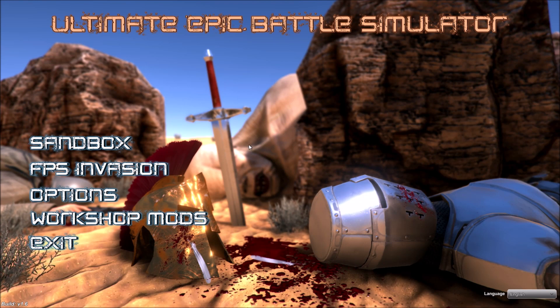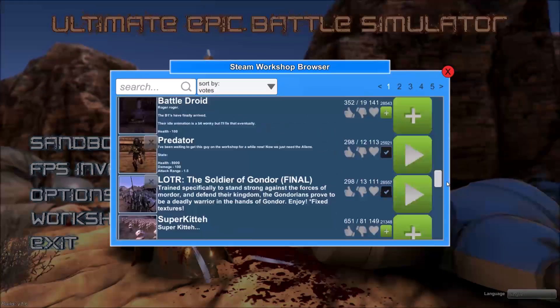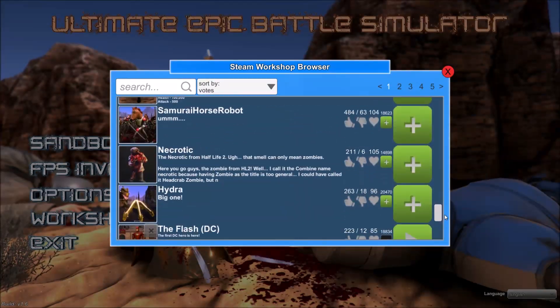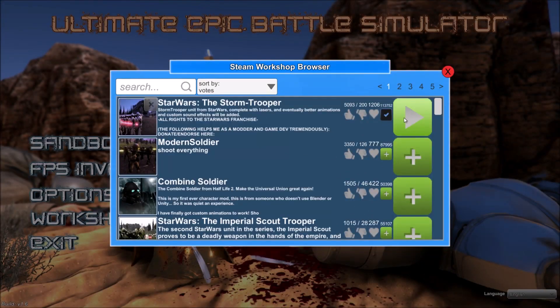So this is the general screen of it. You're just going to workshop mods, and here you can see loads and loads of different mods that you can get here. Obviously you can see I've already installed some of these.